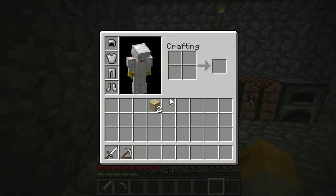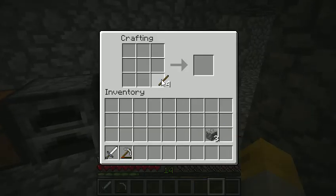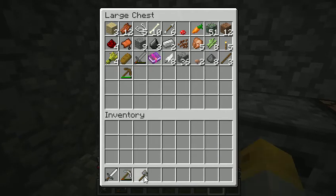I think it's just gonna be a stone one. Let's make those sticks. And we are in 1.5 now, everyone — isn't that exciting? I've been waiting for this update for a long time, and I really like this new drag thing with the items in the crafting table. It makes life so much easier.